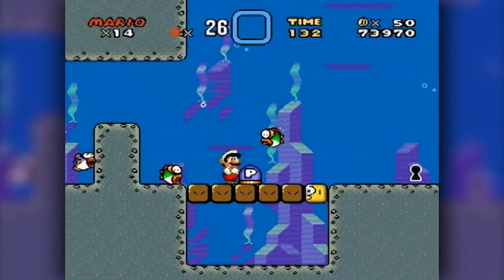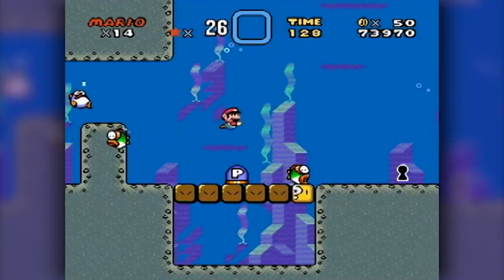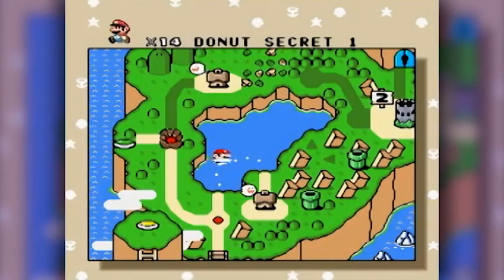Fun fact — because I went to that secret level, I actually picked up extra. That was my sixth coin, and you get extra stuff for all of those. So here's the key — let's put it in the hole. Another secret unlocked. This is a secret from a secret — it's like a double secret — and that, of course, unlocks the Donut Secret House.